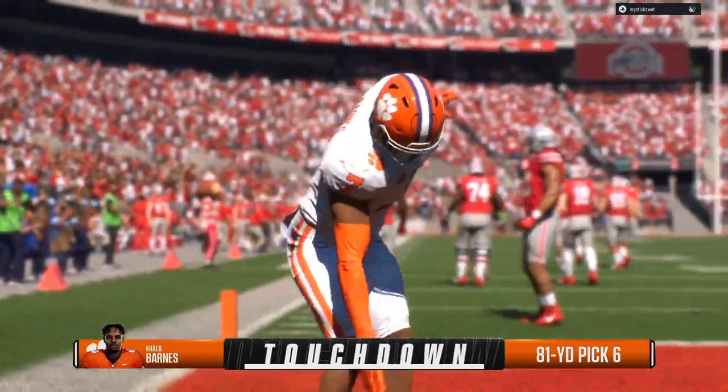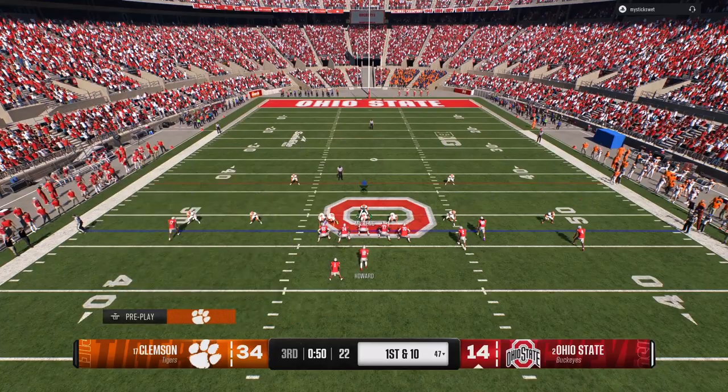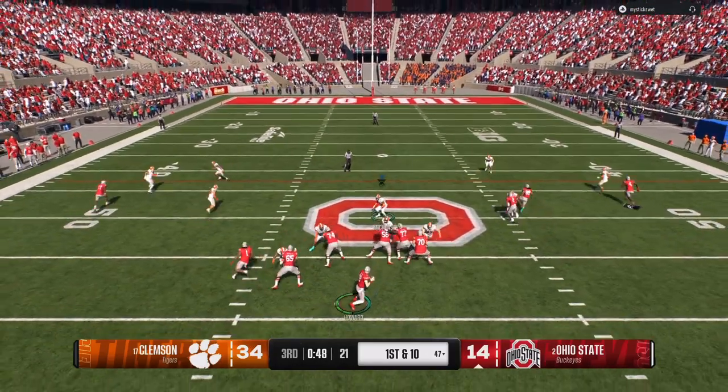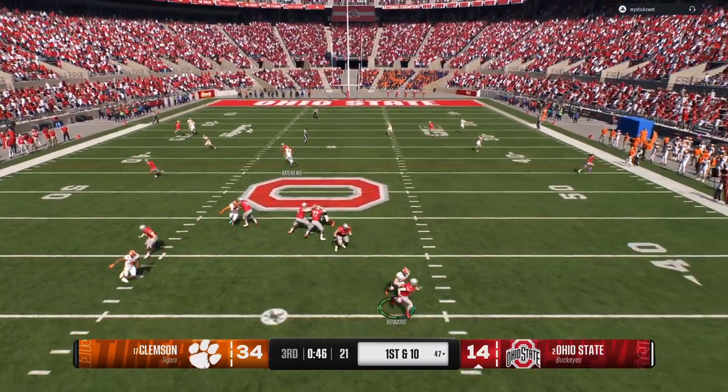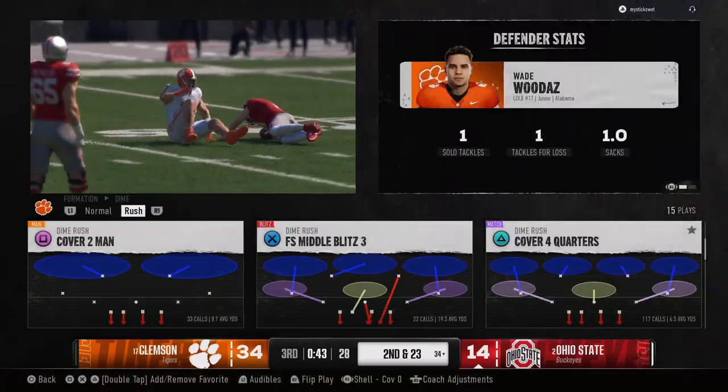You can come out in a cover three shell — that's going to show one high safety — and you can run cover two out of that, or cover four out of that. You will know what adjustments you are making; your opponent won't until he hikes the ball.